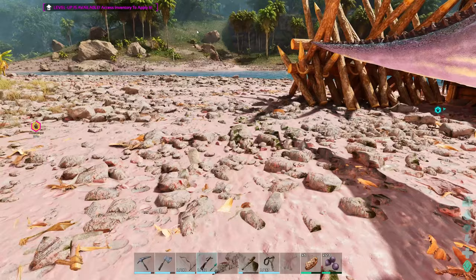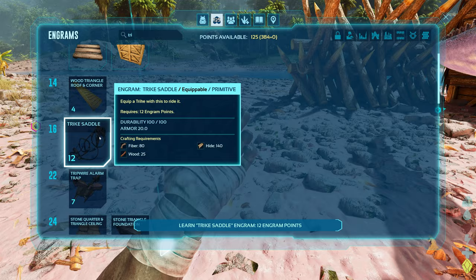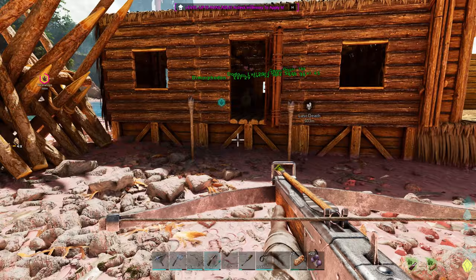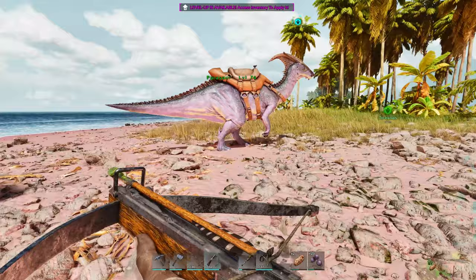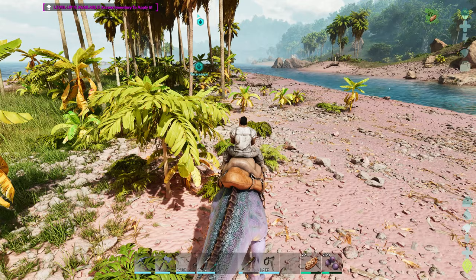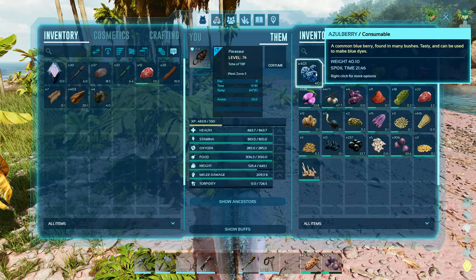Let me see how much we need for a trike saddle — we should have it unlocked. Trike saddle — we need 140 hide for that. Ooh, that's going to take some work. I didn't look to see if our guy is a male or female. The one that we have is a male. Trike's all tamed up too — the lowest level trike possible. You are super overweight still? Let's grab some of this stuff. Do a quick drop off.